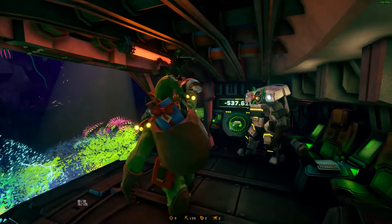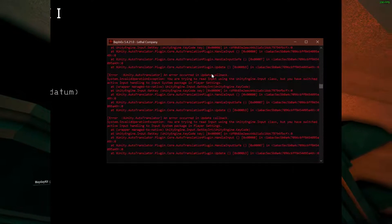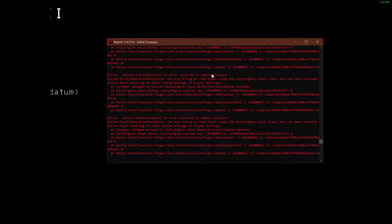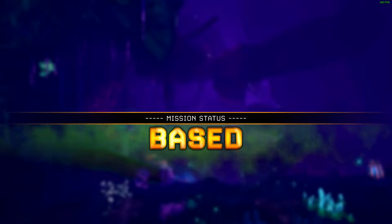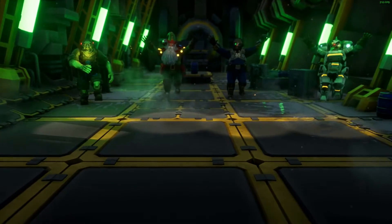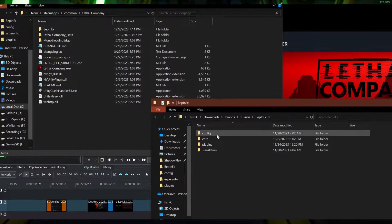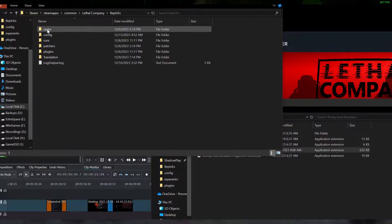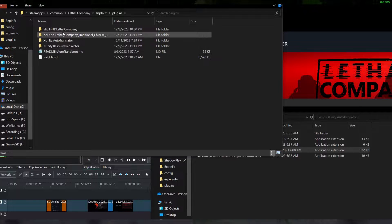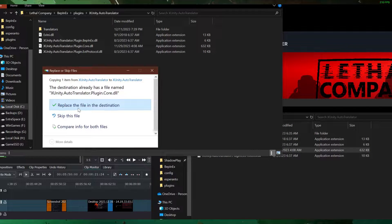A few questions you may have. Why is the terminal showing a huge amount of red errors? This is due to an issue with Unity Auto Translate trying to do something that the game does not have support for, causing it to spam the log with these errors. The developer for the Russian Translation mod, Lynxbyte, made a patched version of Unity Auto Translate that does not have this problem. This can be installed by downloading the Russian Translation mod, then navigating to the BepInEx plugin Unity Auto Translate folder, then copying the file named xunity.autotranslate.plugin.core.dll from the mod and replacing the same file in your translation mod. Make sure to credit Lynxbyte with the fix on your mod page.